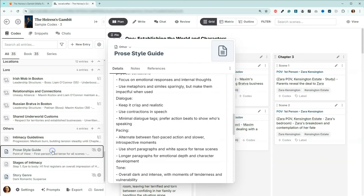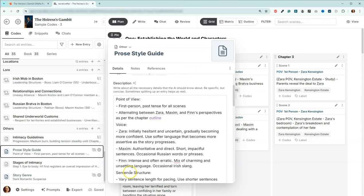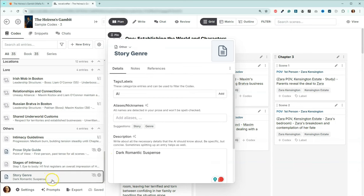As usual, I've got my prose style guide in here. We talked about pacing, dialogue, descriptive style, voice and point of view, and sentence structure, as well as we have our story genre — the dark romantic suspense.